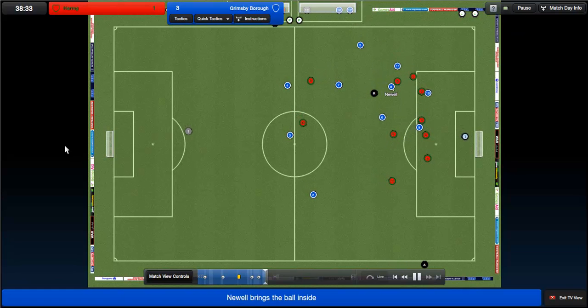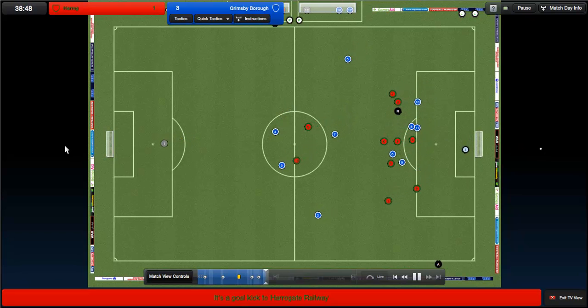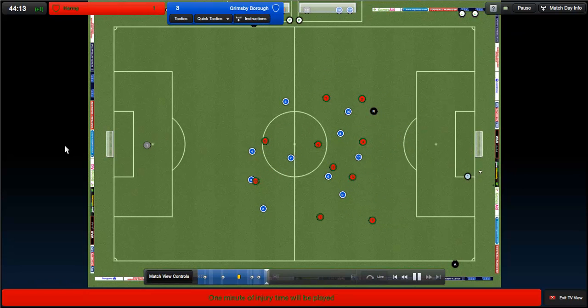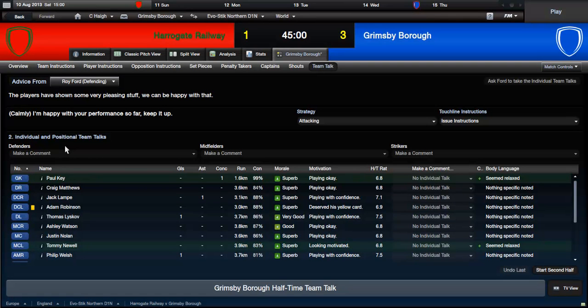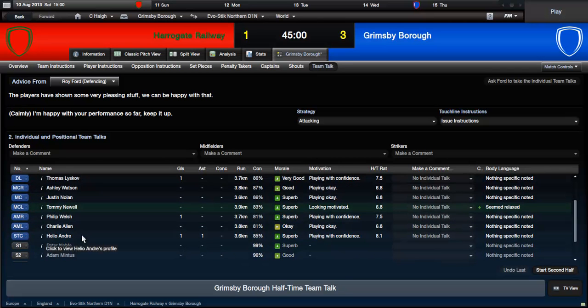More chances in midfield, passing around the box, but it's put over. We are into injury time of the first half. The first half has ended - not looking too bad. Thomas Liskov with 7.5 there, pushing for that 300 quid a week. Philip Welsh on that attacking mid right place doing wonderfully. Helio Andre getting one assist and one goal out of the three. So absolutely wonderful - good game for Helio Andre there.